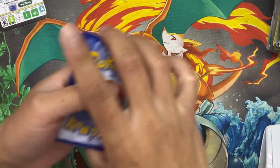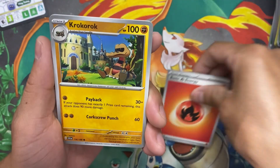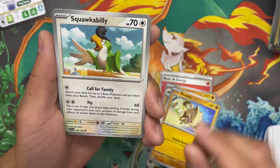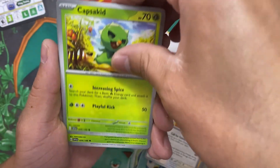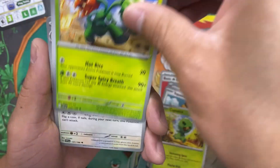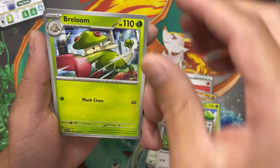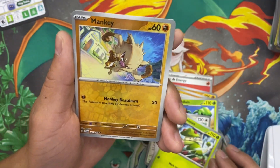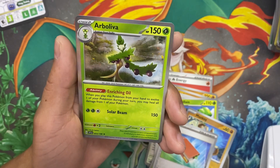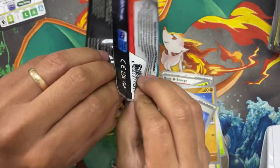There's a cold card to start — card trick starting off with fire energy. We got Croakrock, Manky, Squawkabilly, Squawkabilly, Capsakid — this is the first time I've seen this one. So that's Capsakid's evolution: Scovillain. Oh that's okay. Breloom — I like the artwork on this one. We got a reverse holo Manky, a reverse holo Pal Pad, and in the back we got Arboliva. Now let's move on to our next pack.